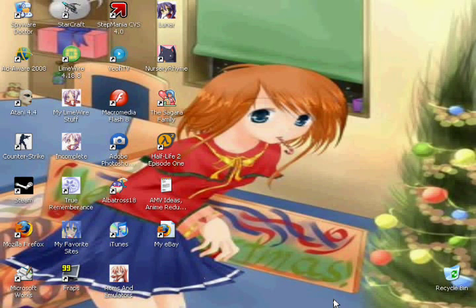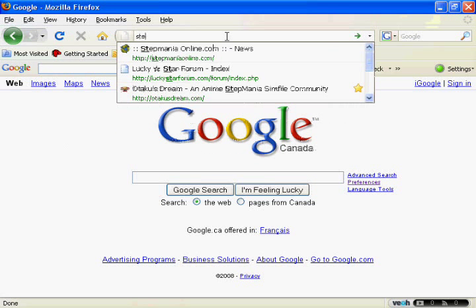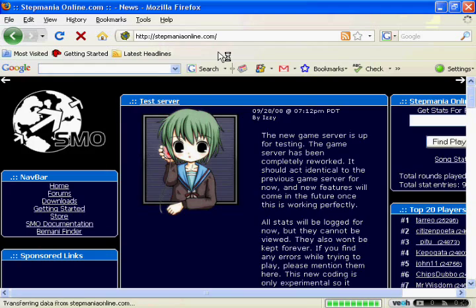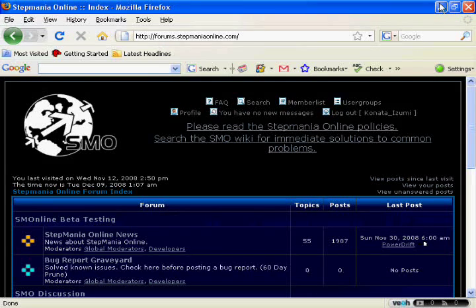Alright, first John, you're going to have to open the internet, go to www.stepmaniaonline.com. Go to forums. I already have an account made right now, but you just have to go right here and make up a new account. Remember the username that you used for your account, because you're going to need that in a little bit.